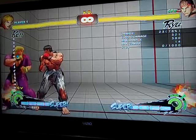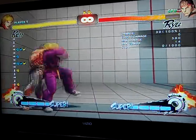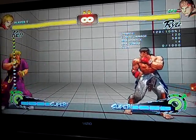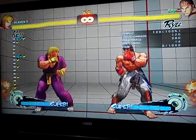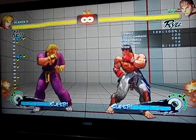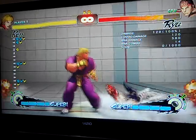We can Kara everything — well, most of them. Actually three of them revolve around the step kick. So what you want to do, we'll start with the Kara Throw. You do a forward step kick and then immediately throw. It takes a step forward if you do it correctly. If you look at the inputs, you can see it's basically a plink. Plinking the step kick into the throw gives you a lot of range.